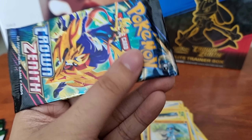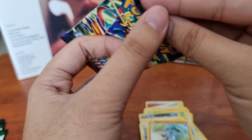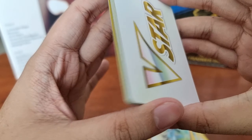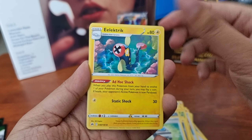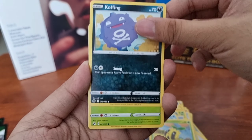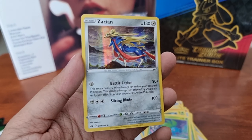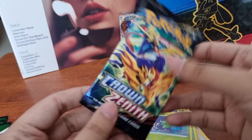Fifth booster pack! In here we got Starly, Luxio, Rescue Carrier, Electric, Potion, Galarian Mr. Mime, Sunkern, Cofagrigus, and Oddish. Then a Reverse Holographic Cherubi. And for our rare, we got a Holographic Rare Zamazenta — nice!